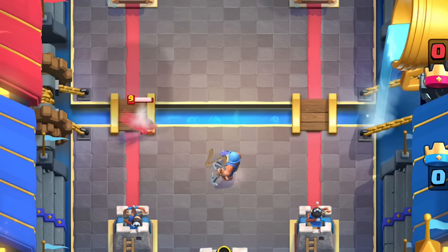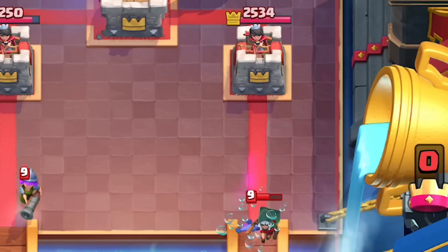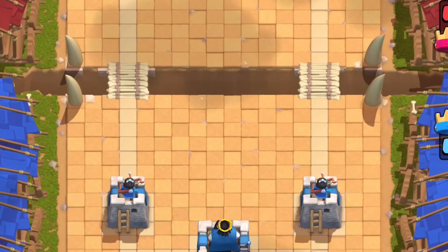Among all the other interactions, he can stop a bandit mid-dash, which is unusual since she's normally immune to zap or the log during a dash — but not this hook mechanic. However, if you hook slightly too early, she's still going to dash onto him. So the Fisherman can completely stop a prince's charge and a bandit's dash, but it cannot stop a sparky's charge attack.